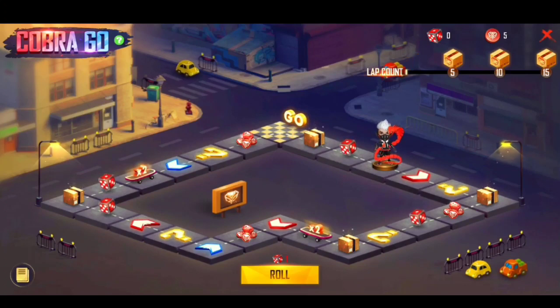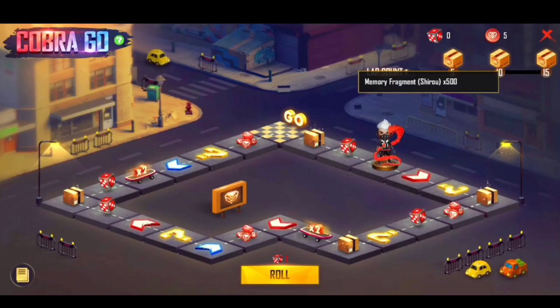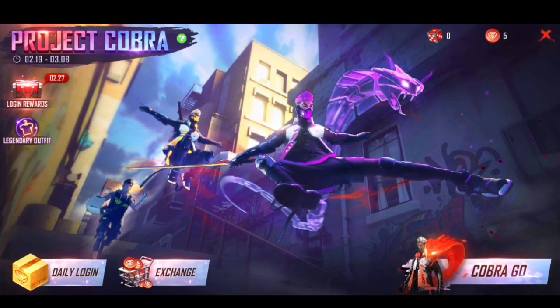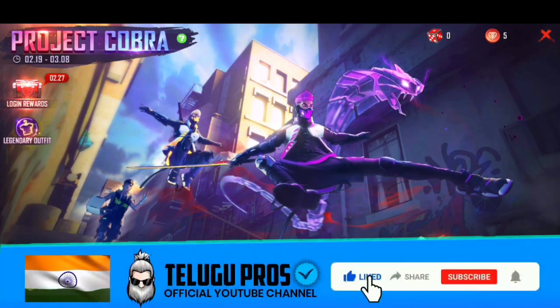There are 10 packages in the color stage. There are memory fragments of characters. There are fragments of characters and a legendary Cobra Pinna. There is a Cobra Pinna, Cobra Coins, and an exchange option.